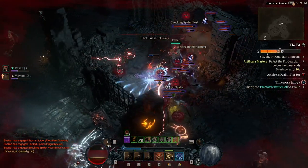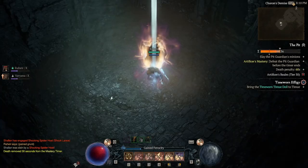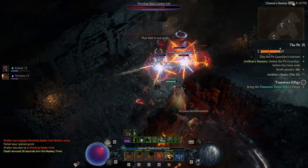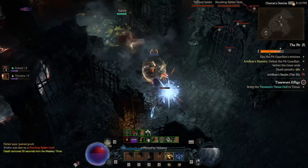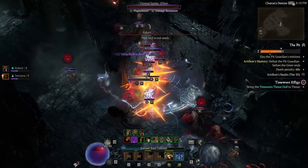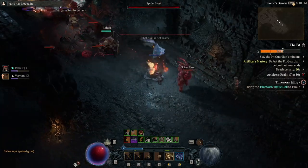I died. I guess I'll lose that one extra chance. When you get crowd-controlled with this build, there's not really a lot of options unless you have the Armored Hide buff active, which I'm just not paying attention to right now.